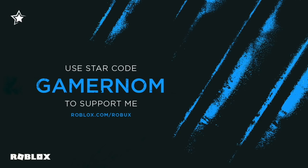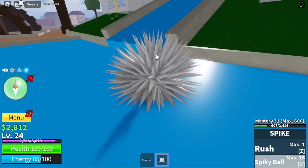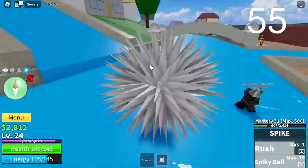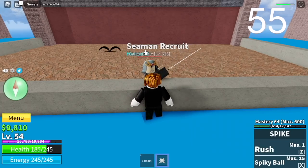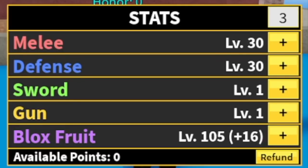You can show your support by using StarCode Gamer Gnome when purchasing your Robux. Back to the video — we've now unlocked our second skill, the Spiky Ball. This is how it looks like. Don't use it here, but if you want, you can go for it. The goal here is to reach level 55. I suggest using the X-Skill for the final blow. After reaching 55, stat check: 30 mil defense, 105 Block Fruits.